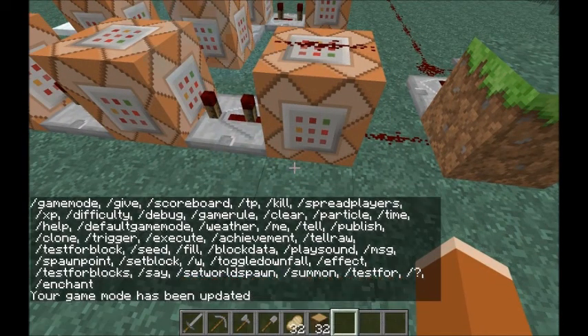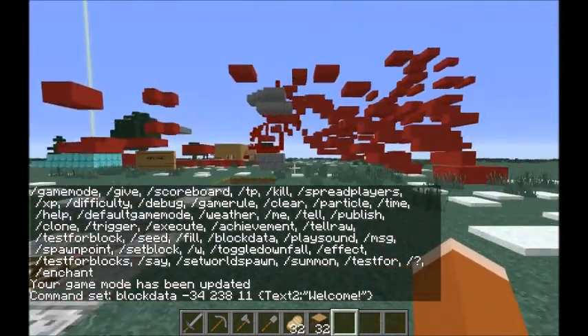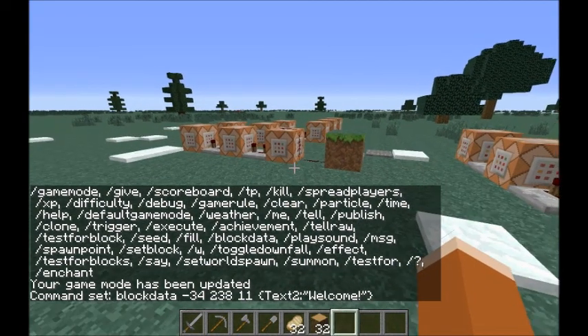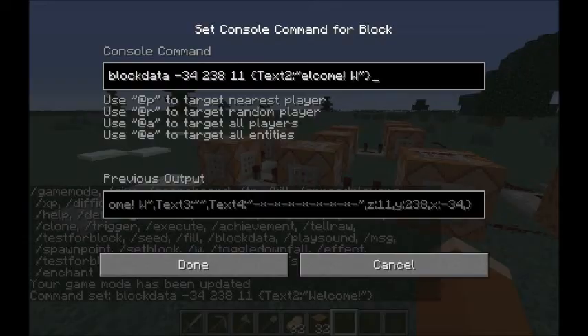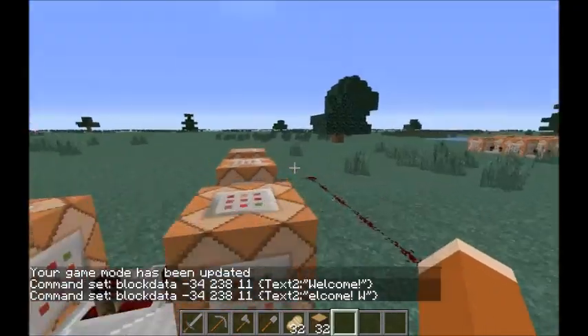If I go to game mode 1, it's block data, then the coordinates of the sign, and then text one, two, three, or four with quotations and the text you want on there. There's a lag spike, but basically after a few ticks — about three ticks — you move the last letter to the end with a space after it, and it does that all the way until the final one, which goes back to saying 'welcome.'